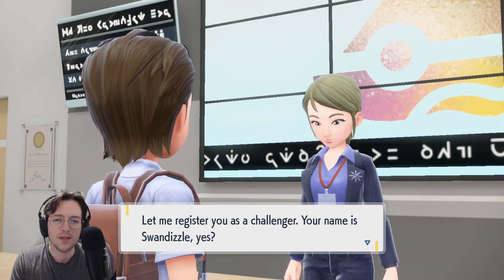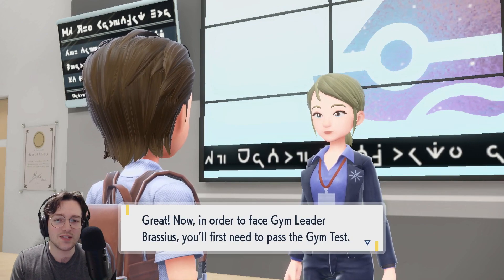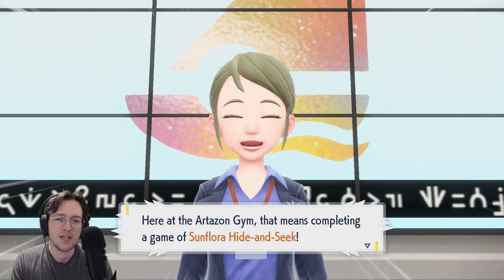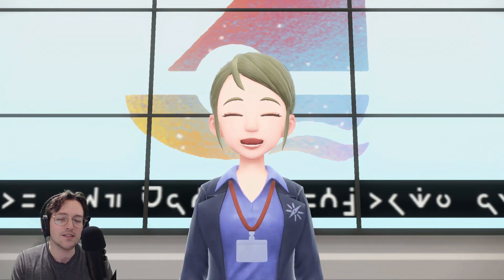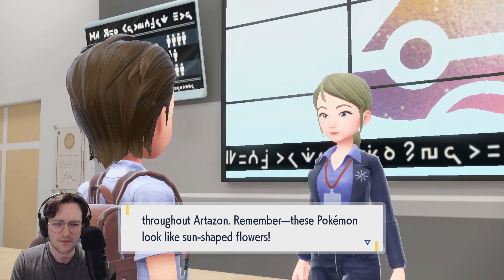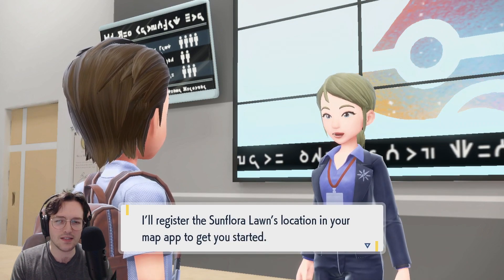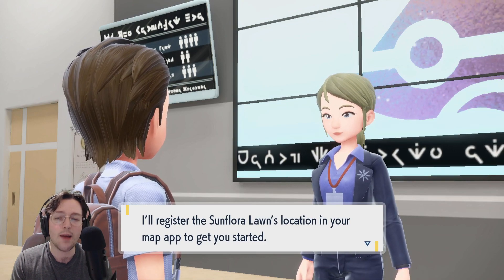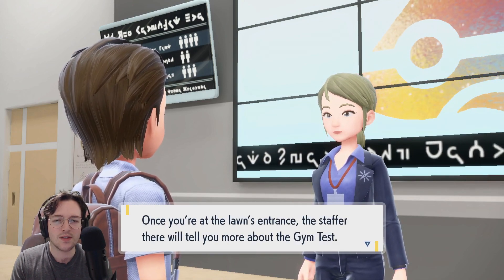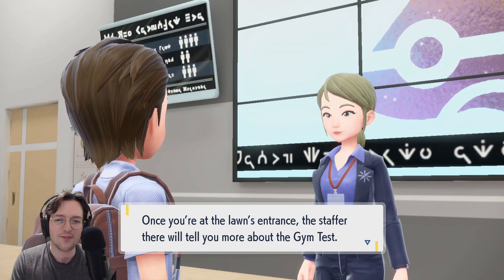Welcome to the Artisan Gym. Let me register you as a challenger. Your name is Swan Dizzle, A.K.A. Ethan, A.K.A. Swan Dizzle, yes? Great! Now in order to face Gym Leader Brassius, you first need to pass the gym test. Here at the Artisan Gym, that means completing a game of Sunflora hide and seek. We did see a bunch of those Sunflora. Remember, these Pokemon look like sun-shaped flowers. Gather up to ten of them and bring them to the Sunflora lawn and you pass the test. I'll register the Sunflora lawn's location in your map app. When you leave the gym, turn right and you'll see two large Sunflora statues. Head for the lawn entrance. 48 episodes in, we're still here. Whatever.